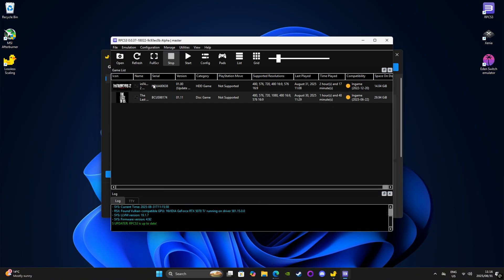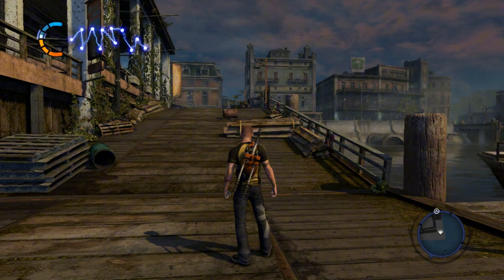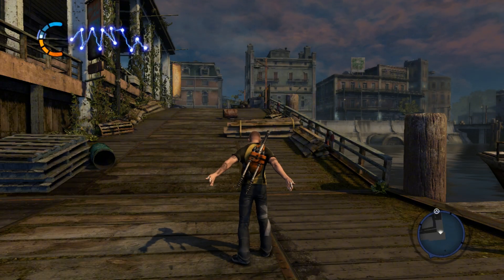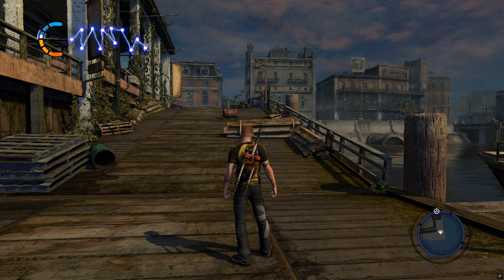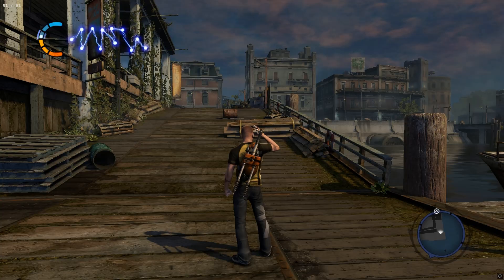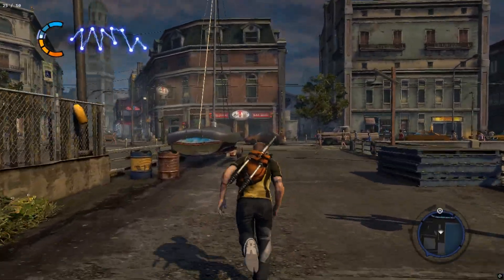Once that's done, go ahead and launch RPCS3. Don't close lossless scaling though, because the program needs to remain open. I'm going to run Infamous 2 again, just to see if the program can improve performance and perhaps make the graphics look a bit better. Just press Ctrl-Alt-S and watch as the software starts kicking in. You'll see a counter on the top corner of the screen — the numerical value on the left is your real frame rate, while the one on the right is the perceived one. FrameGen essentially tricks the naked eye into believing that the on-screen frame rate has been doubled.